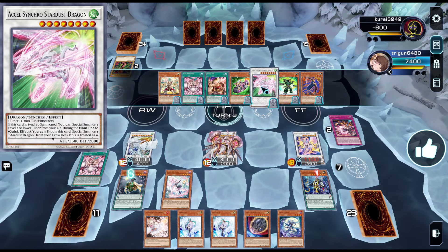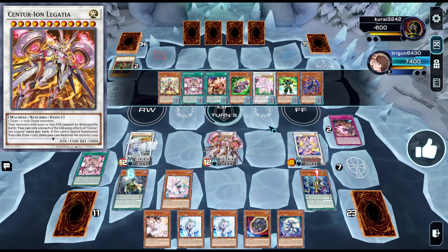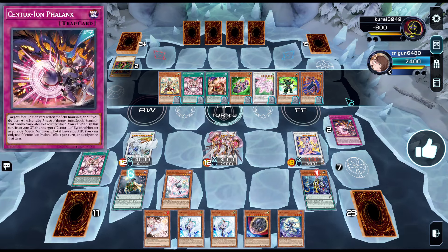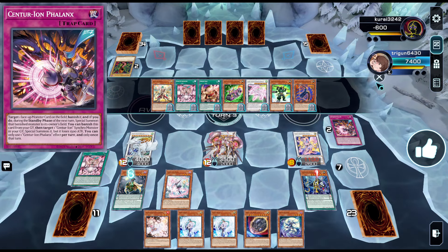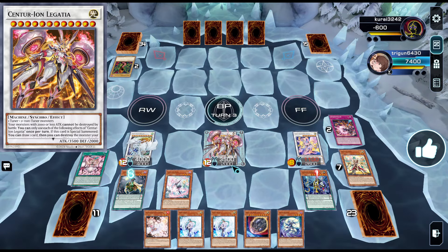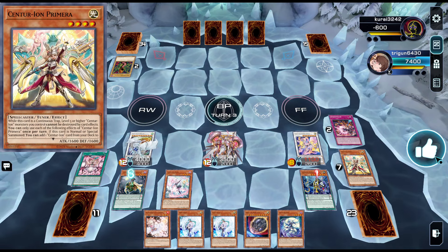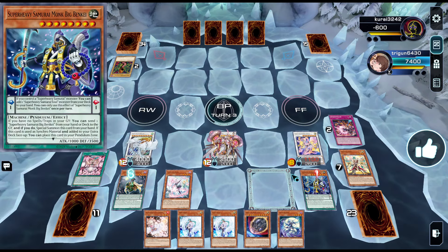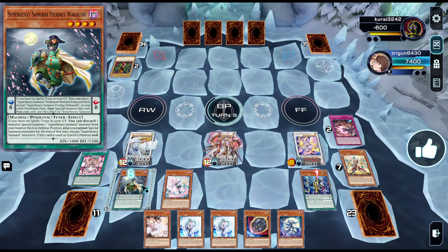If you look at it, we gave our opponent four draws assuming we went first and did this combo. However, we are going second with this combo. If the opponent activates for us, you could just do the standard Centurion combo and you don't have to do all this.